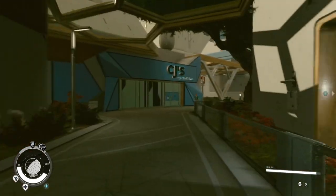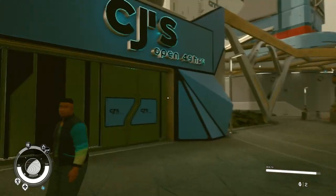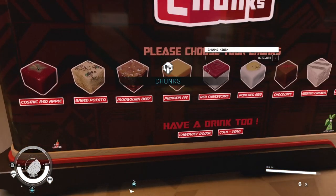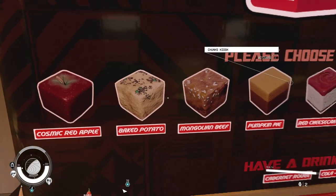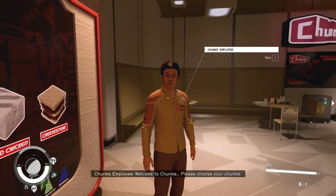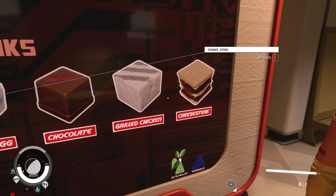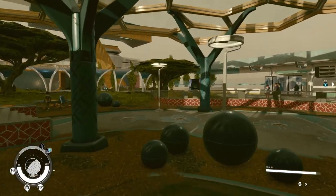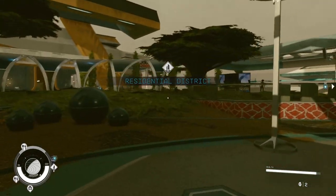CJ's - open 49 hours? Like, in a week? Can't get food here. It's literally just Chunks. Please choose your chunks. Got cosmic red apple, baked potato, Mongolian beef, pumpkin pie, red cheesecake. Poached egg, chocolate, grilled chicken, cheesesteak. I'm leaving because you annoyed me. This is the residential district. We're about to level up without even doing anything. Let's explore. This is the residential district - let's go back to the commercial district.